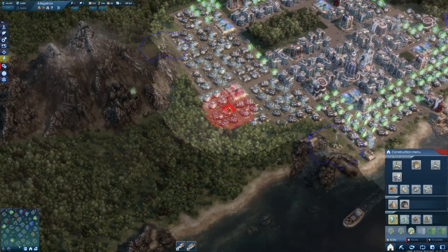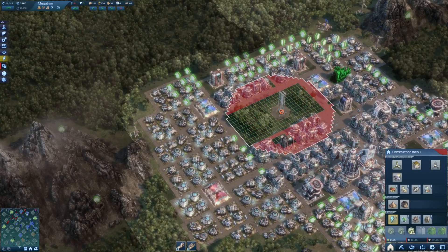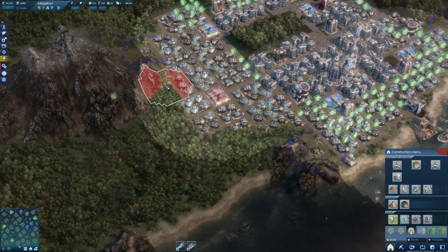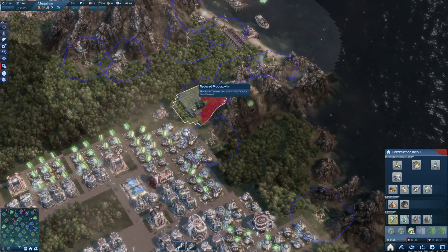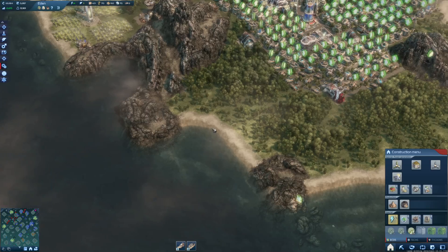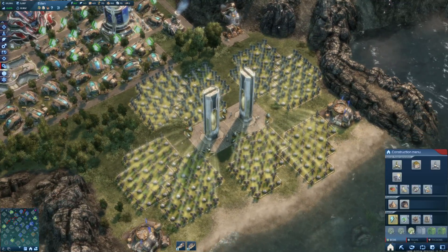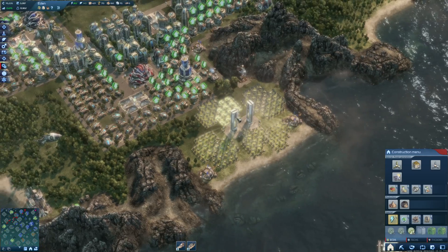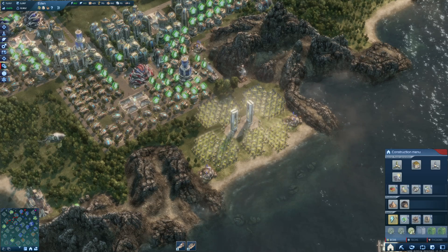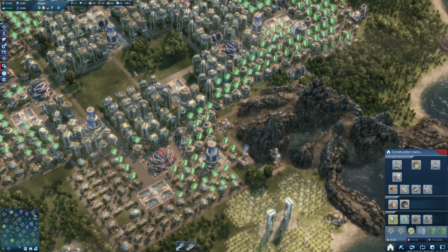We do have an energy problem here once again, so let's solve that. We need the Ecos for wind parks, but we could also have the solar power generator - we just need a bit of glass and then we can have it. Just look at Eden - I've expanded it so it's looking amazing now. We can have some ornaments in here that fit it, and we do have 380 influence, so really massive.